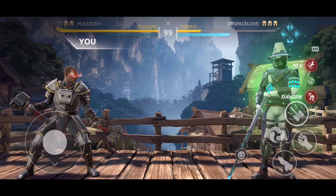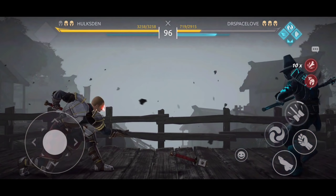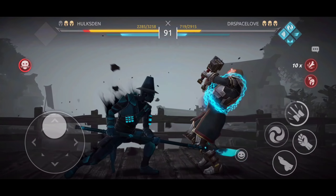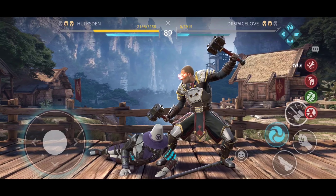I decided to bring Sarge for some revenge. Sarge is going to give me that revenge I wanted. Let him do his thing - I'm going to hit him with the commander's press, go for the belly, and then Revenge for the Fallen kicks in. This bot gets knocked out.